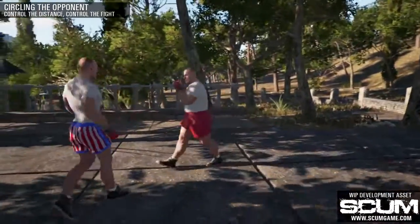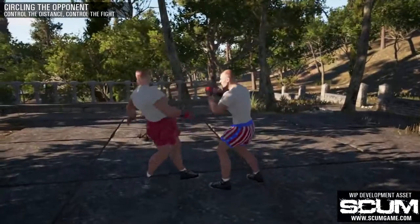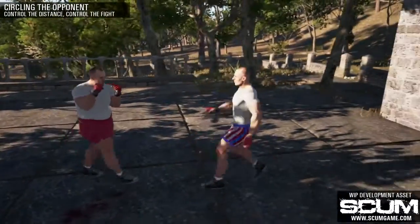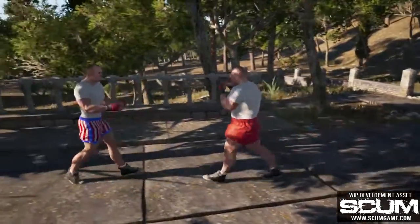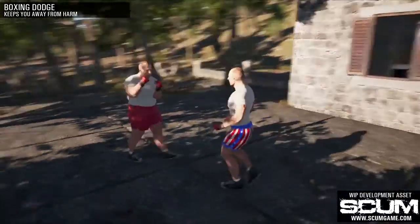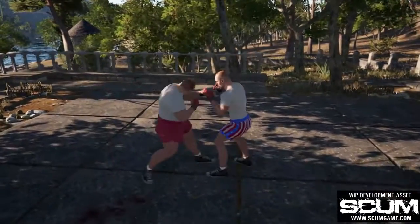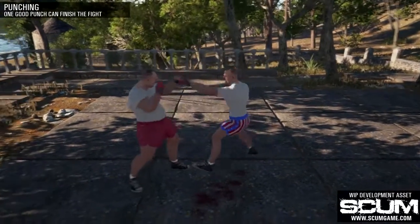Once you enter combat, you'll be able to perform different moves and attacks. For example, you can try to circle around your opponent and control the fight from a distance. During the combat, you can defend yourself or attack. From defensive moves, you can use block or dodge, and from the attacks, you can choose kicks, punches, and combo moves. A dodge is used when you want to outmaneuver your opponent and then strike back in a counterattack with a different combination of punches and kicks.